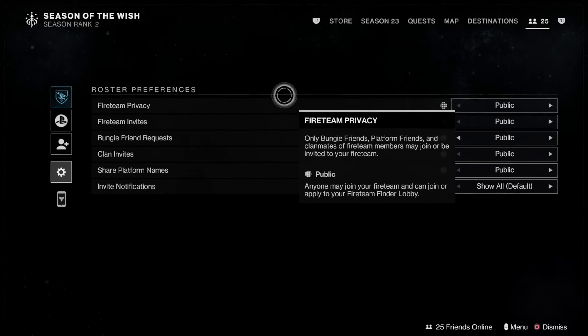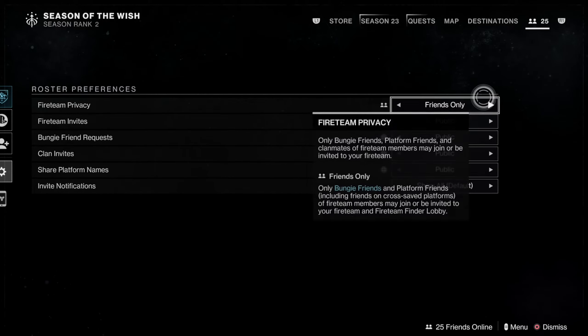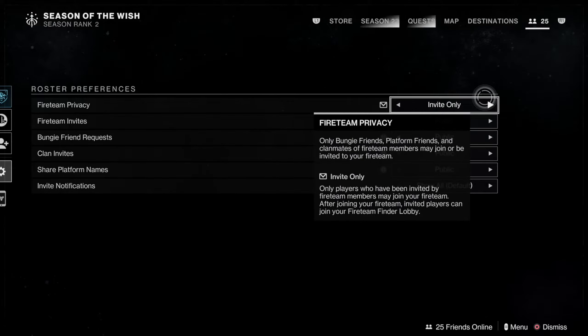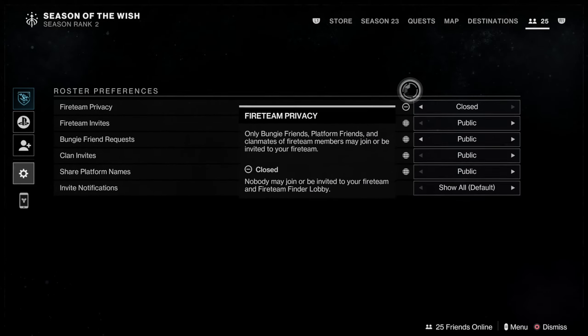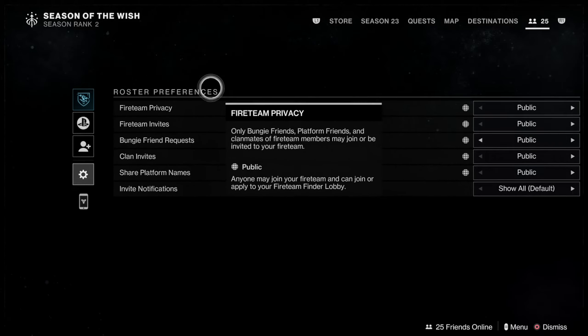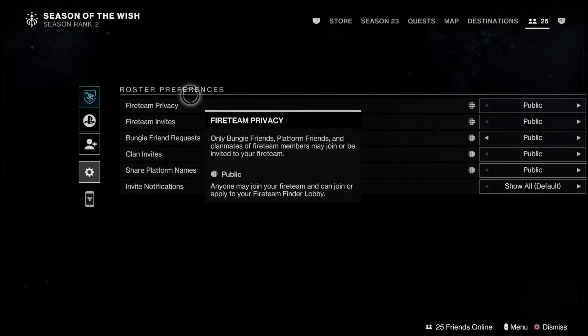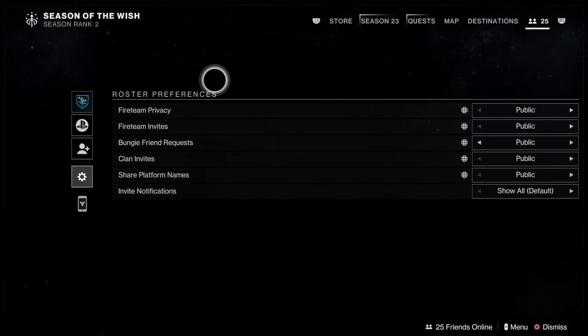We can go to the privacy setting for the fire team. We can move this over to Clan and Friends Only, Friends Only, Invite Only, or Closed. This will stop anybody from joining our party, so you can decide which one you want. It's called Fire Team Privacy right here.